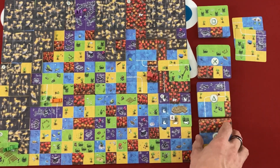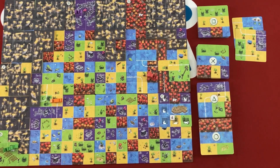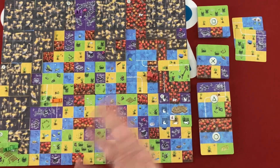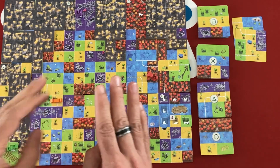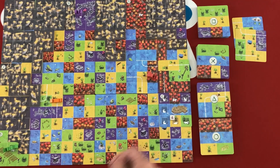In cooperative play, the only difference would be that we each have a hand of three cards and can talk sometimes, but not about everything. You can't share exactly what's on your cards and you can't tell people where to place things while it's actually their turn. You have to cooperatively decide who's going to place the next card. Pretty straightforward.